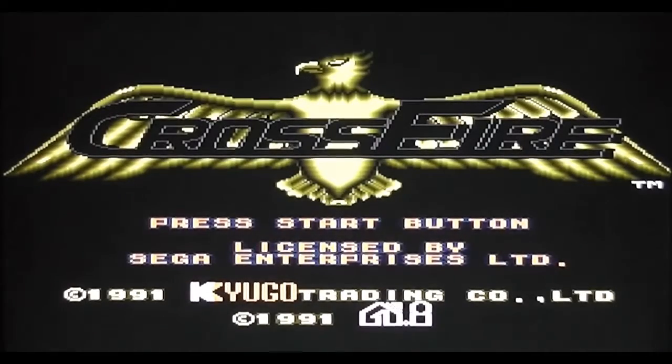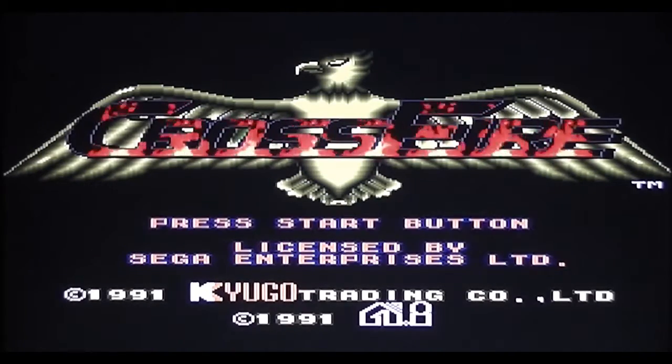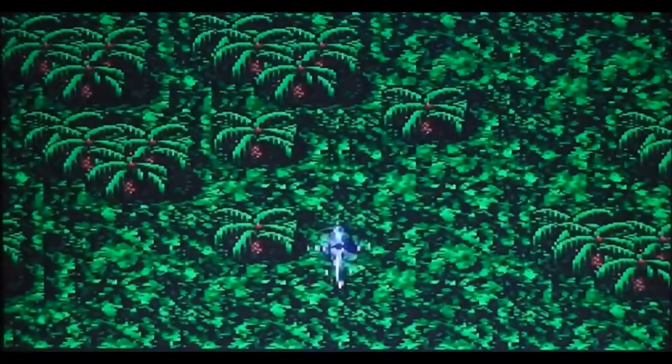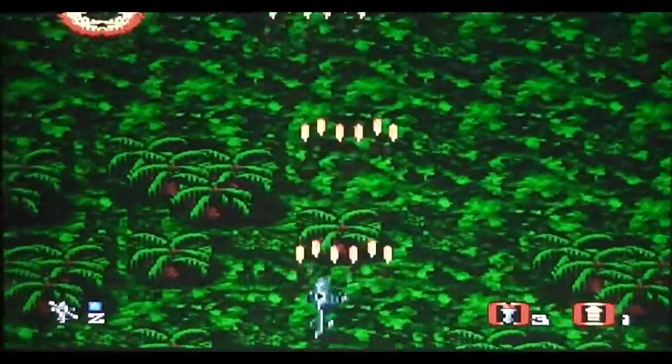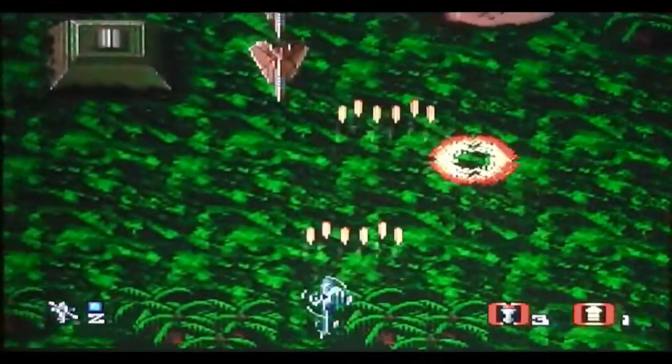Here we have that helicopter from the back of the box firing some bullets at the screen, then we've got the game logo with some nice flames behind it and a nice eagle as well. There's some music in the background, and it's going into a game demo now which shows a helicopter vertically scrolling up the screen shooting some stuff. We'll get back to that in due course.